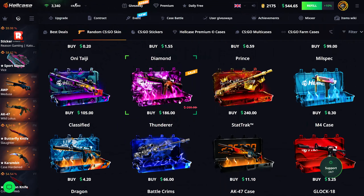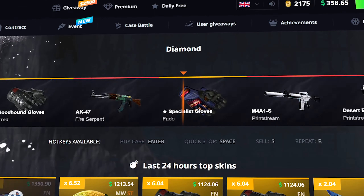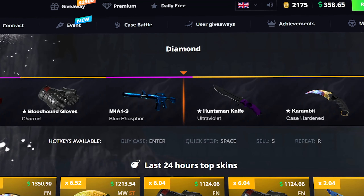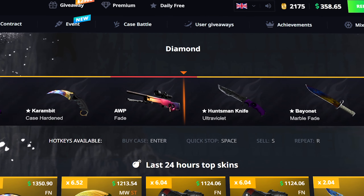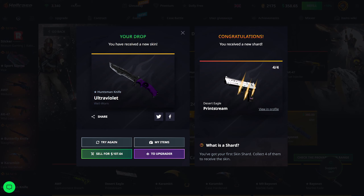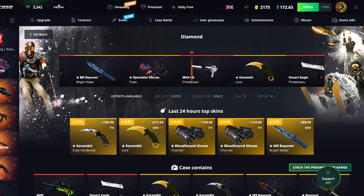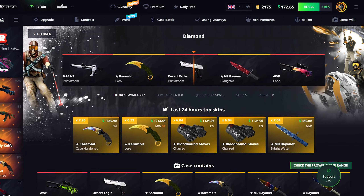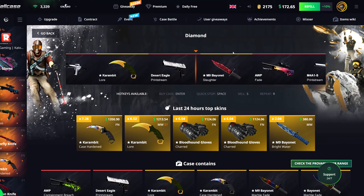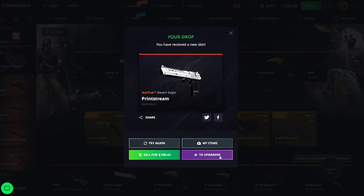We have to do a diamond case — hopefully it can bring me back. Imagine getting a Factory New case hardened like that other guy did, but instead we get a Huntsman Knife Ultraviolet. We also got a Desert Eagle Printstream shard, so we actually completed that and got a free Printstream — I'm claiming that right now. One more diamond case: hoping for an anti-paint Slaughter, but we get a StatTrack Well-Worn Printstream. Selling this back.